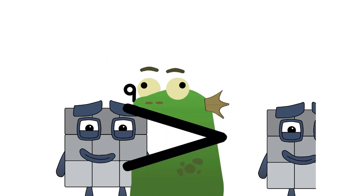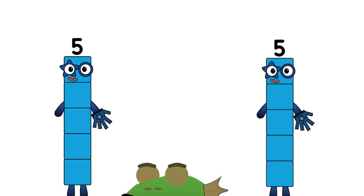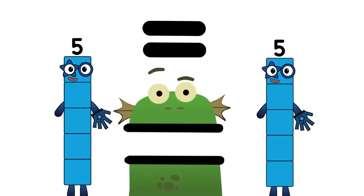The Block Dinner. 9, 9. 8 grows. The Block Dinner. 5, 5. 8 grows.